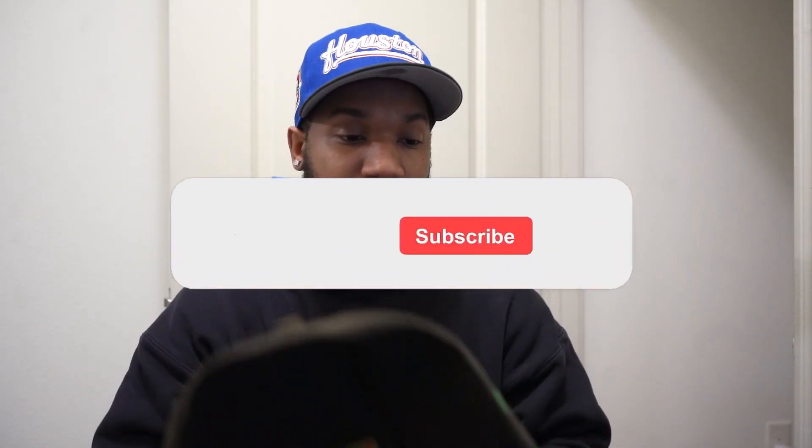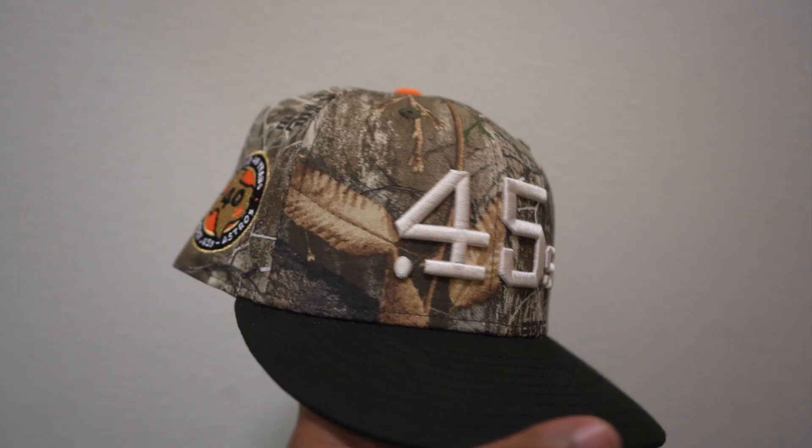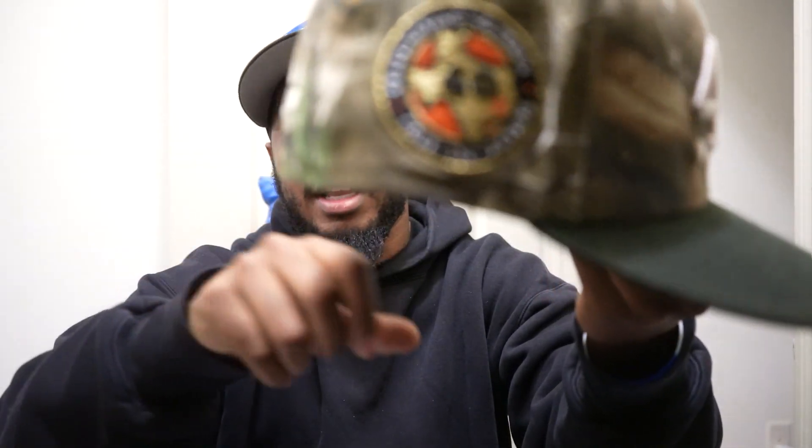Down to my seventh favorite hat — I don't remember where I got this one. It was a pre-order hat so it took about two to three months, maybe longer, to get to me. When I first laid my eyes on the Colt 45s logo this was everything I needed. This was the first Colt 45 hat I ordered before I bought some from Lids. If you don't know what the Colt 45 is, it is the Astros team — that was the name before they switched to the Astros. You got the 40th anniversary side patch, and that gold just hits so perfectly on Real Tree camo. Real Tree camo and gold just go super clean together, with the black and white that corresponds with it.